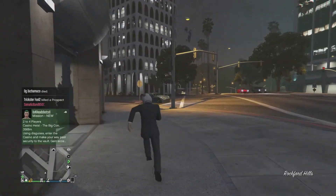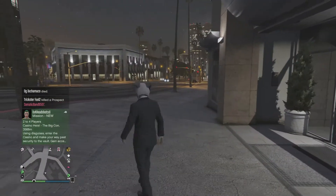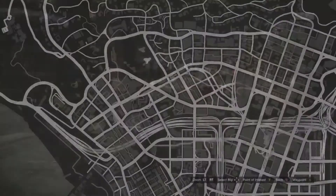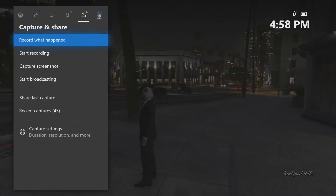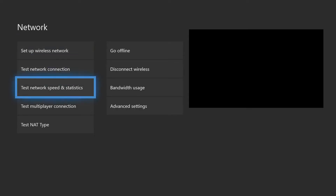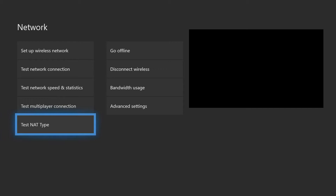So this is actually a really quick way I know of how to get yourself into a solo session. All you have to do is load into GTA Online — any session is fine, even with people in it. Then you want to go up — this is for Xbox by the way — go to Settings, then Network Settings, then go down to where it says Test NAT Type and just click on it.